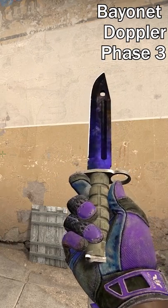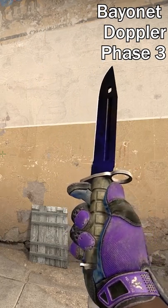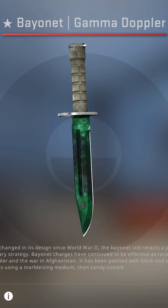This is a Phase 3 Bayonet Doppler, and you might notice something a bit strange about it — it's looking a bit green. In fact, it almost looks like a Phase 2 Gamma Doppler, and that's because it kind of is.